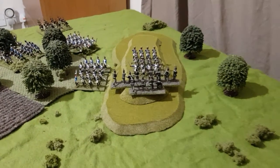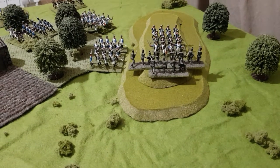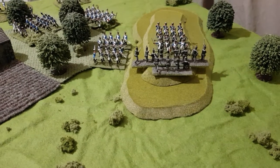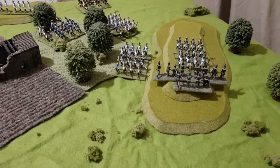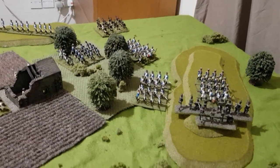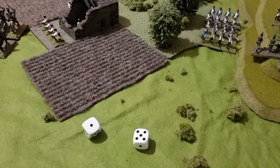The British light infantry, defending, are going to be firing one die per base — so three dice — and they're hitting on fives and sixes. Last time they fired they scored nothing at all, and this time they have scored two hits.